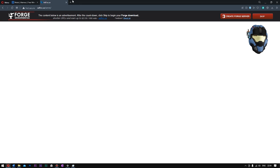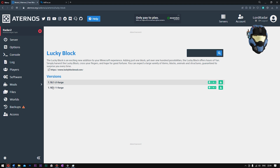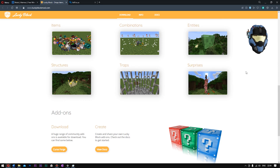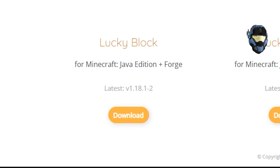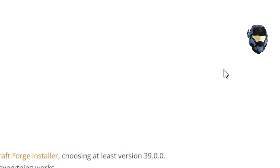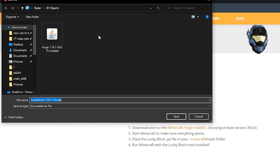Now that Forge has installed, come back to your Aternos server and click the Lucky Block link right here where it says luckyblock.com. Come down to the bottom and you'll see an area which says 'Download'. Choose 'Lucky Block for Minecraft Java Edition plus Forge Download'. If it does something weird, just go back and click 'Download' again. Choose your version - we are using 1.18.1 - click 'Download', wait for it to finish, then click the download icon at the top right. When it asks where you want to save it, choose a location and click 'Save' - remember where you saved it.